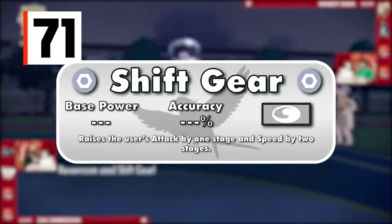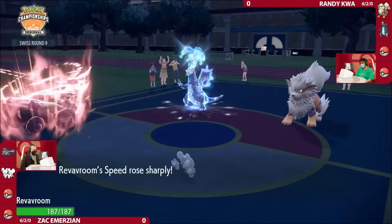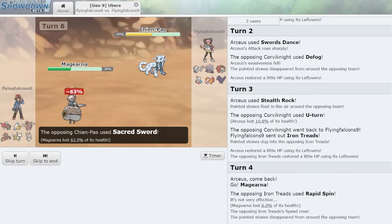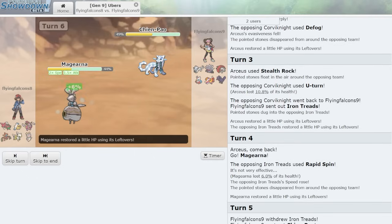Introduced in Pokemon Black and White, Shift Gear is a move that raises the user's attack by one stage and speed by two — basically Dragon Dance with one more speed boost. Not much else to say; it's just a great stat booster with no drawbacks.